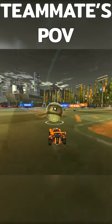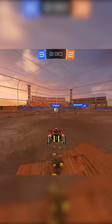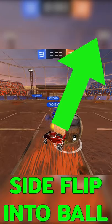Even though you're technically losing the kickoff, you're still winning in terms of possession. To do this, all you have to do is go at the ball like a normal kickoff, but instead of hitting it with the nose of your car, tilt to the side and then side flip into the ball.